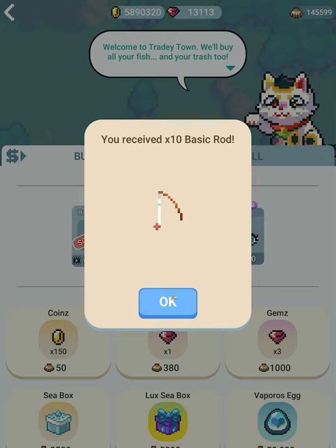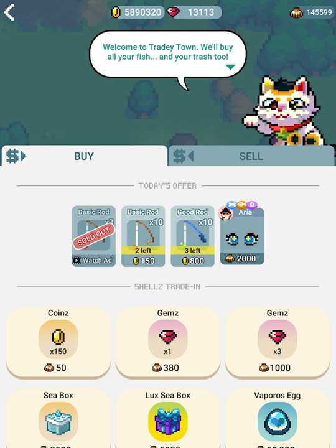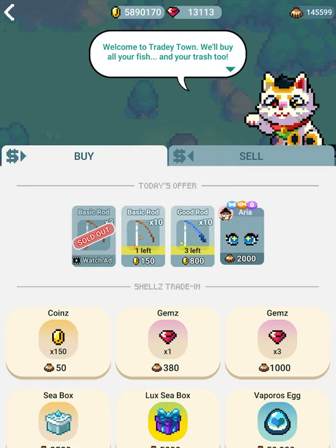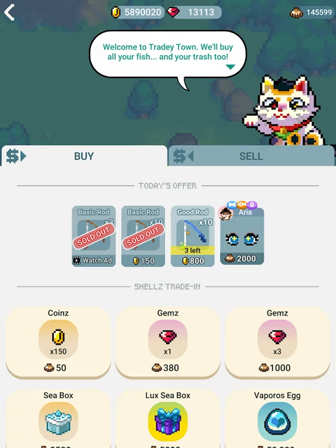There are cute sounds — whenever you buy something, Lucky purrs. It's so cute. There are also good rods, which are slightly better than basic rods. They kind of increase your chances at better fish — not the best rod, but not the worst either. With good rods and up, you can also fish up parts or items like accessories and things like that. You can't fish those up with basic rods. We're going to get 30 good rods from this.